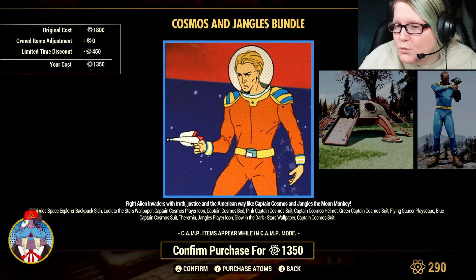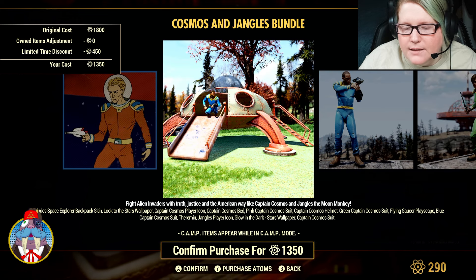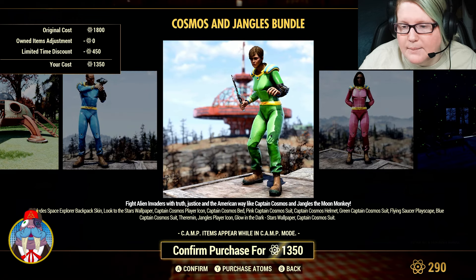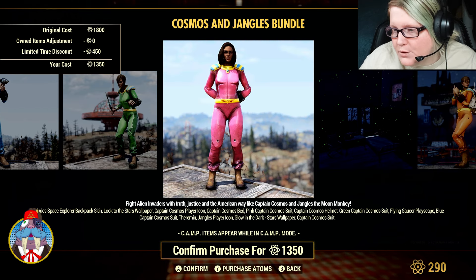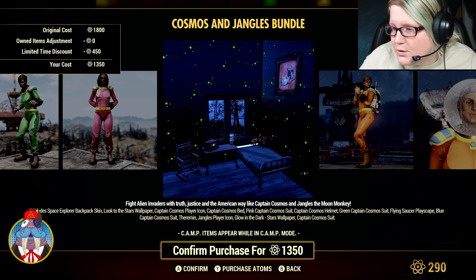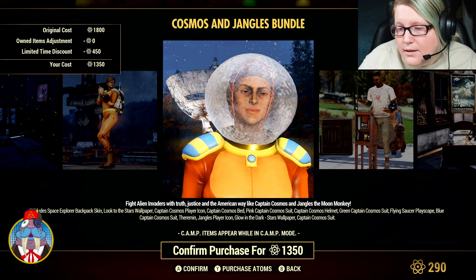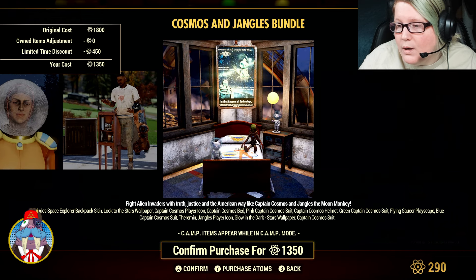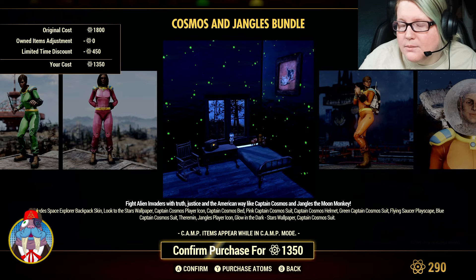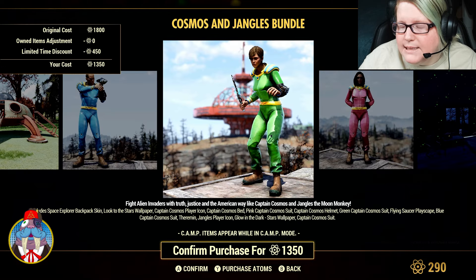Also 25% off is the Captain Cosmos Bundle. It has the Space Explorer Backpack Skin, Look to the Stars Wallpaper, the Captain Cosmos Player Icon, the Bed, the Pink Captain Cosmos Suit, the Helmet, the Green Captain Cosmos Suit, Flying Saucer, Playscape, the Blue Captain Cosmos Suit, Theremin, Jango's Player Icon, Glow-in-the-Dark Stars Wallpaper, and the regular Captain Cosmos Suit. That wallpaper is something a lot of people love, and this is one of the only ways to get it.